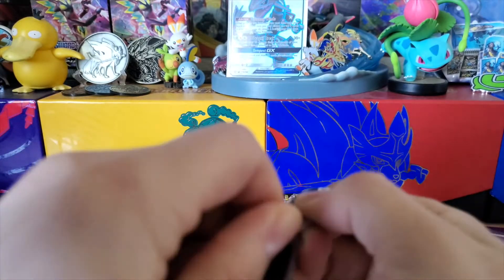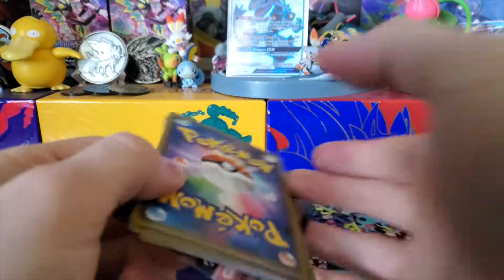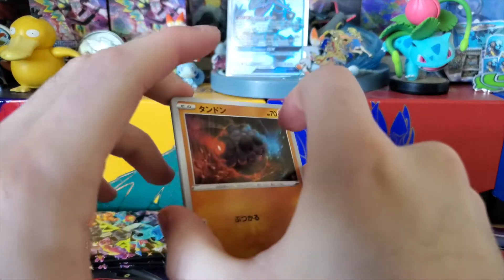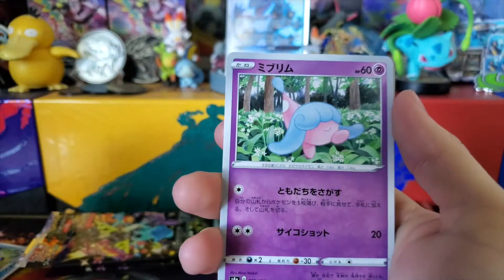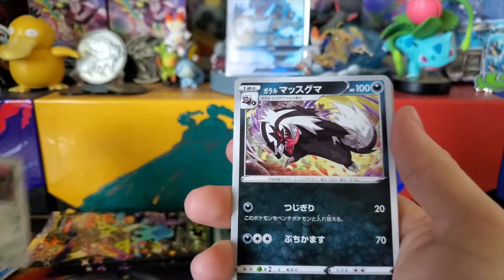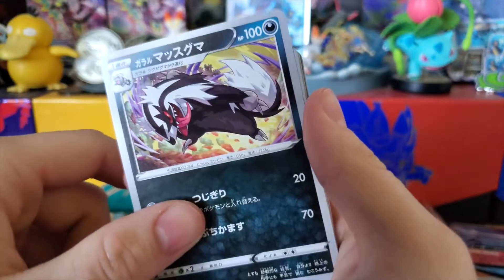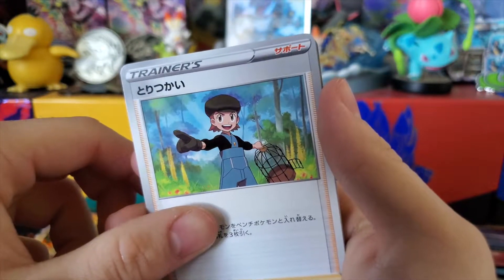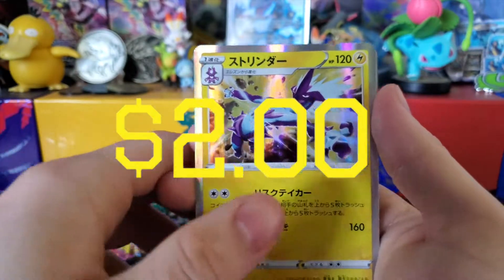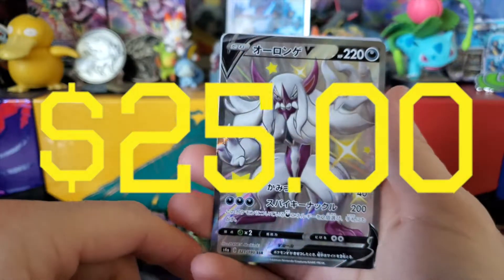We are approaching the halfway mark. It's still confusing which packs have the codes or not. We have Roly-Coly, Hattrem — no, that's not Hattrem — Dubwool or whatever, a Bird Keeper trainer card, Holo Toxtricity, Holo Suicune, and a Shiny Grimmsnarl V. I don't know how much this is worth, but my problem with it is that the color scheme doesn't quite hit — they could have done something way cooler with it, but I still really like it.